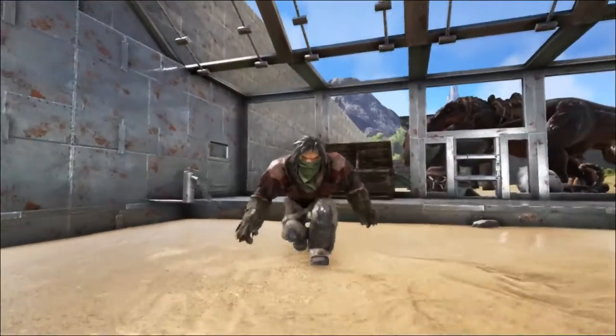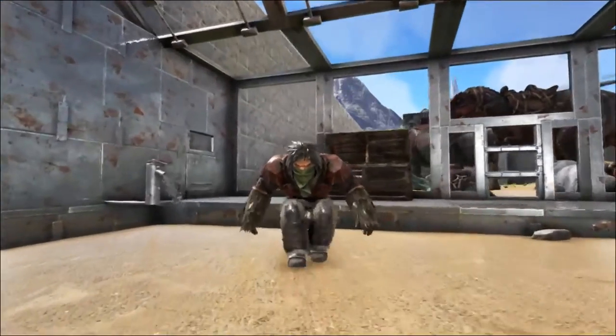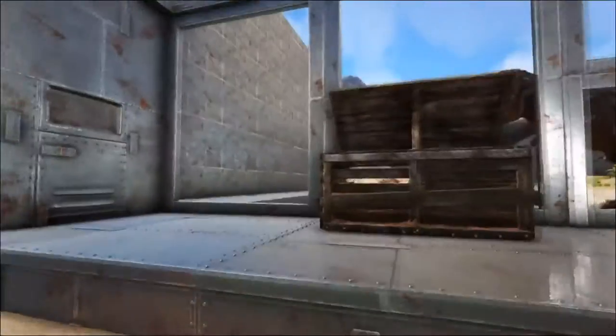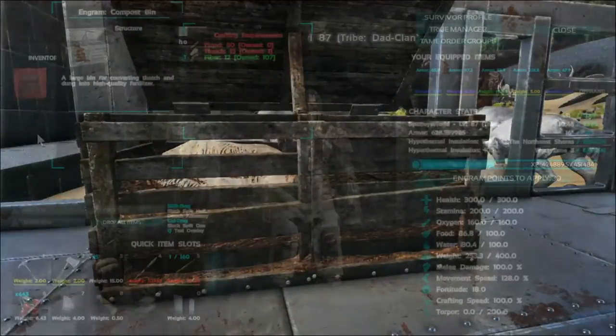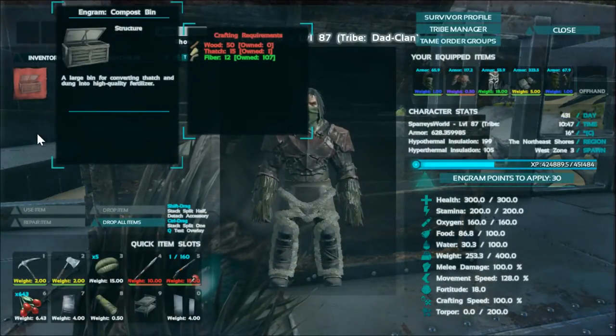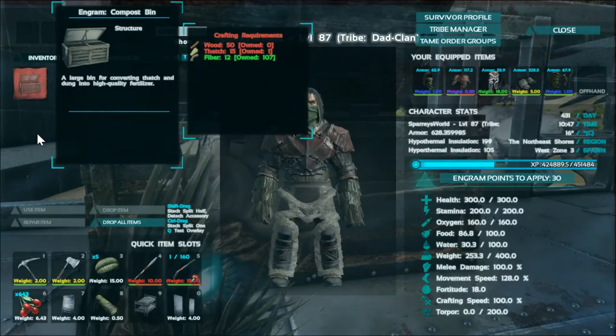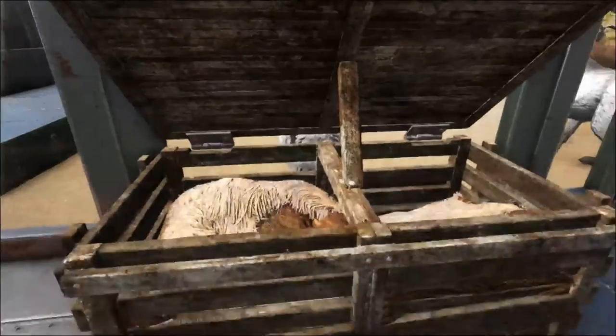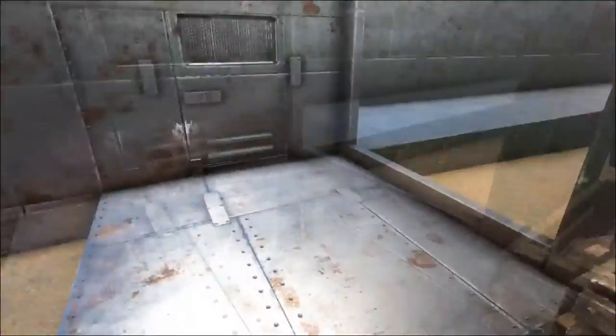Next thing we need to do is build a compost bin. You can see the compost bin here behind me. The compost bin costs 50 wood, 15 thatch and 12 fibre. Once it's built you just place it wherever you like in the world. I'm going to put it here because this is where my garden is going to be.